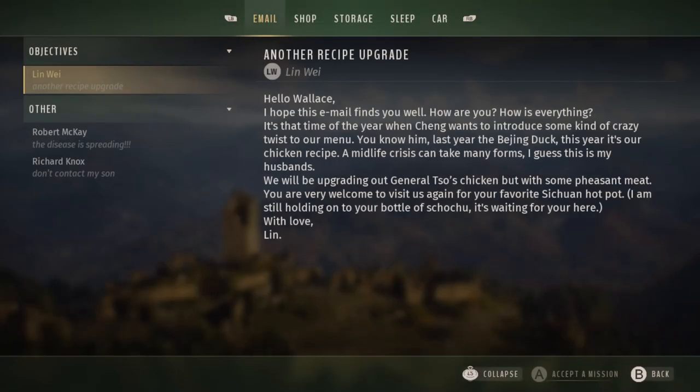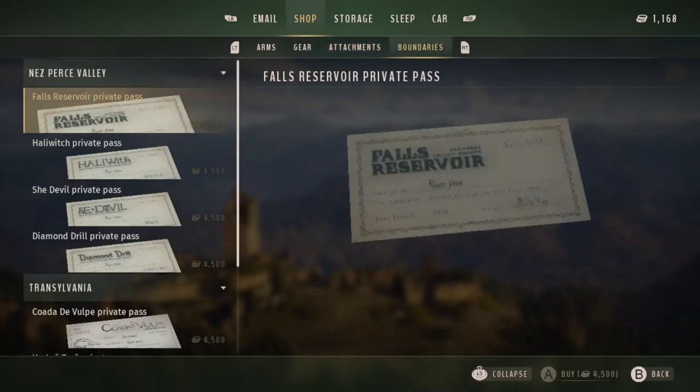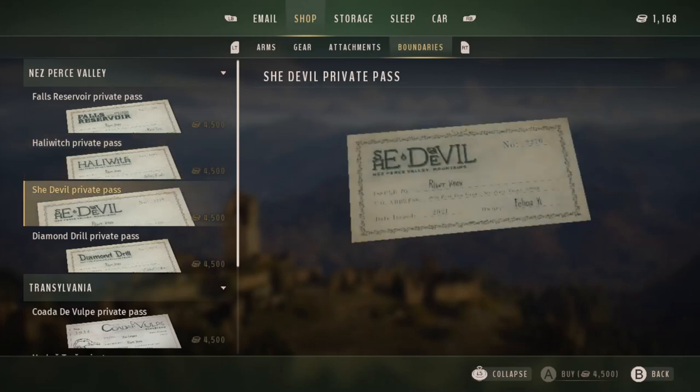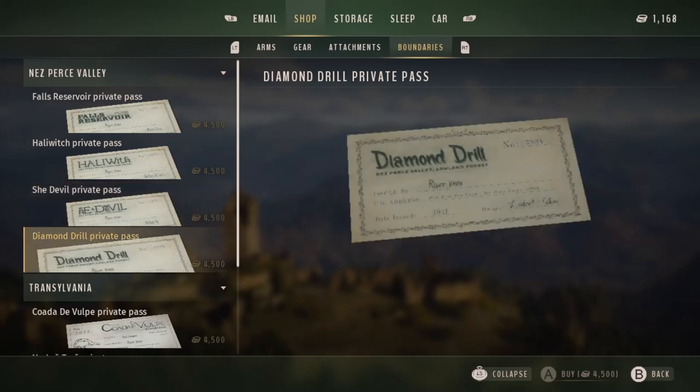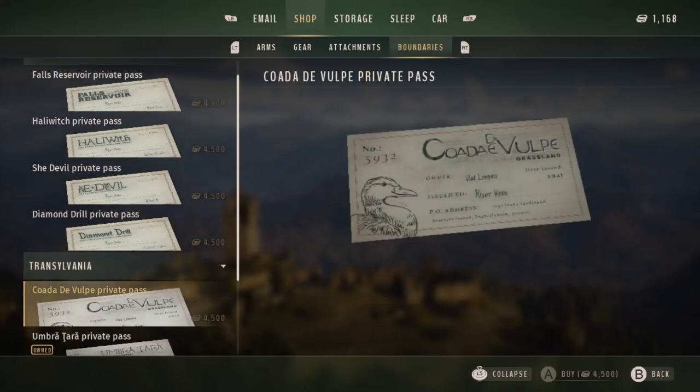Or you can go to the shop and if you scroll all the way across to 'Boundaries' you can buy passes for each of the sections that require permission to hunt on. There are four of these for each map and all of them cost 4,500 credits each. It depends on what sort of player you are whether you'd prefer to do the missions or just purchase these.